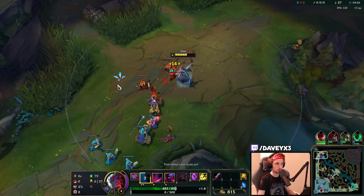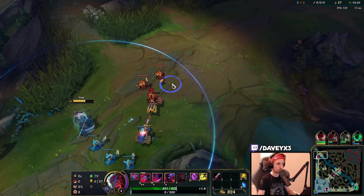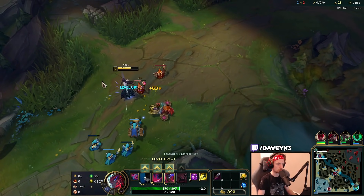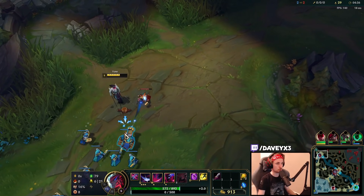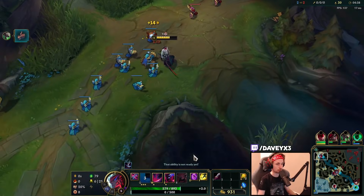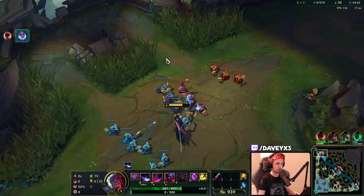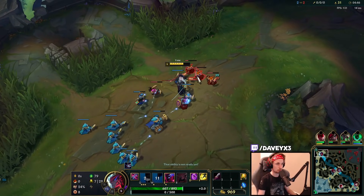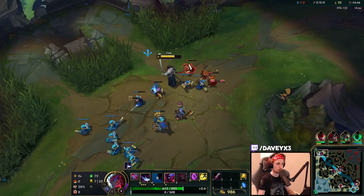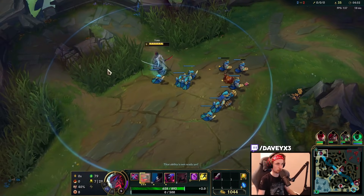Let's push it out - I'm going to slow push this one, I want the next wave to arrive. I'm assuming that Amumu is going to go top side now because we don't have vision there yet. He might use the plant, but it's not there currently, so that's great. Let's go back to base.